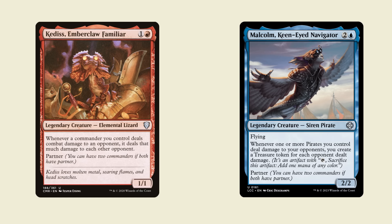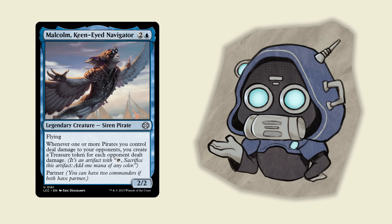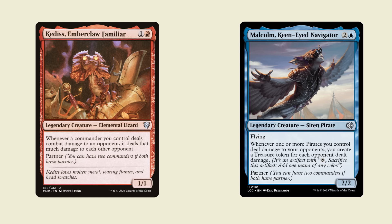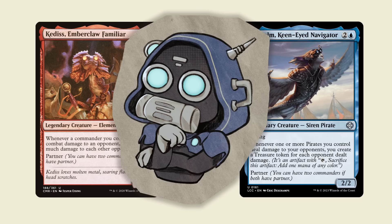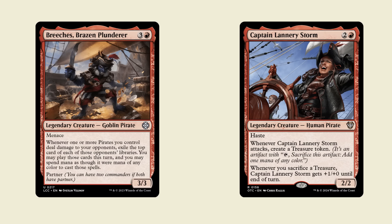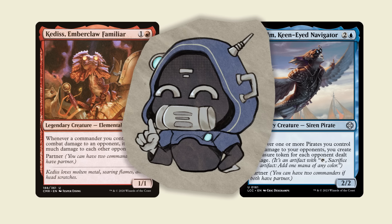The next list is from Rebel, who made a Kedis Malcolm deck. Kedis is a cute little lizard for red and 1 — a 1-1 with partner. Whenever a commander you control deals combat damage to an opponent, it deals that much damage to each other opponent. Malcolm, Keen-Eyed Navigator, is 2 and a blue for a 2-2 Siren Pirate with flying. Whenever one or more pirates you control deals damage to your opponents, create a treasure token for each opponent dealt damage. This lets you go turn 2 Kedis into turn 3 Malcolm, turn 4 hit someone who doesn't have a flyer and make 3 treasures — ramping you into 7 mana on turn 4. With all these treasures you play massive threats super early, like Bane of Malagued or Itali. There's also a pirate sub-theme and a backup combo: Niv-Mizzet plus Tandem Lookout or Curiosity, which are also phenomenal with Malcolm. This deck has an excellent curve and straightforward game plan, making it a very effective budget deck.